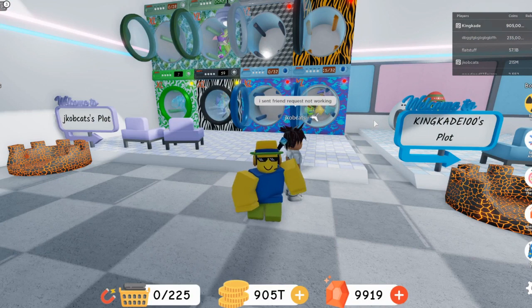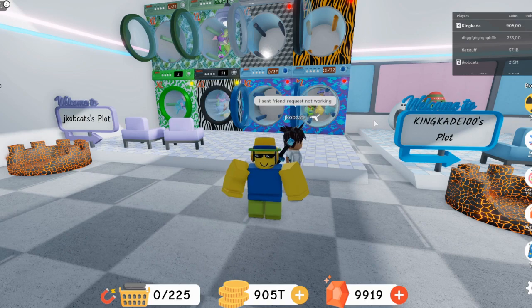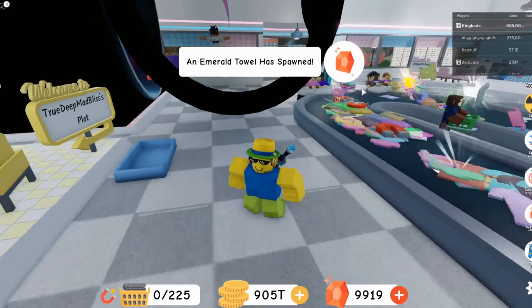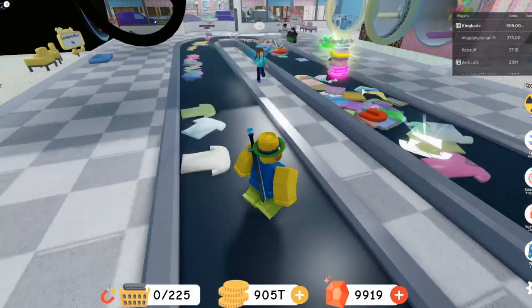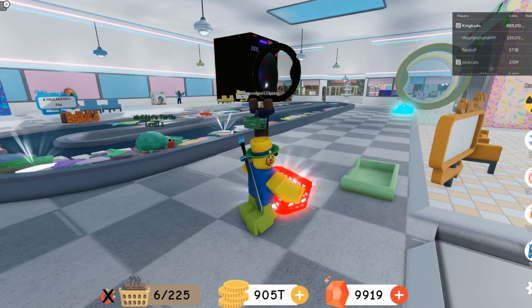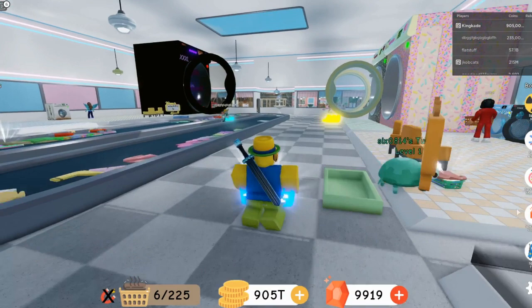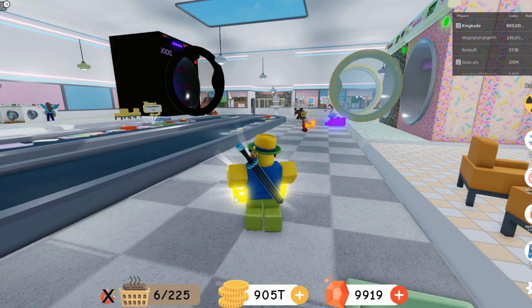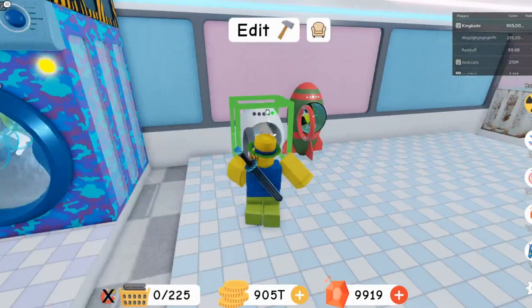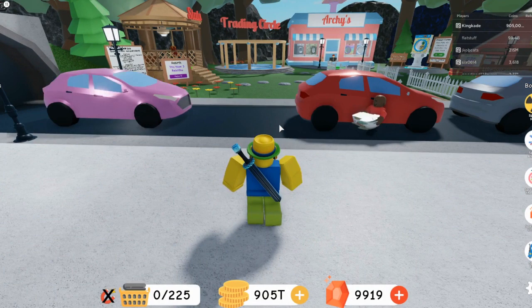Whenever the nuke comes, any shinies that come during the nuke will turn into nuclear shinies. If you get an airdrop during the nuke it's amazing — this actually happened to me and everything in the airdrop turned into nuclear stuff. But if you're already holding a shiny when the nuke comes, it won't turn nuclear — only items that come after the nuke drops will become nuclear. So if you're spending Robux you can just spawn these in during the nuclear event and they'll all come in as nuclear.